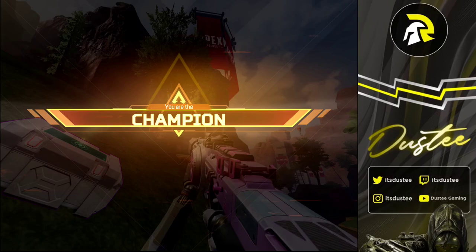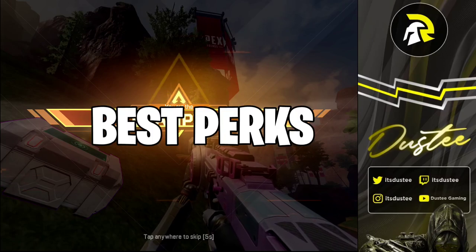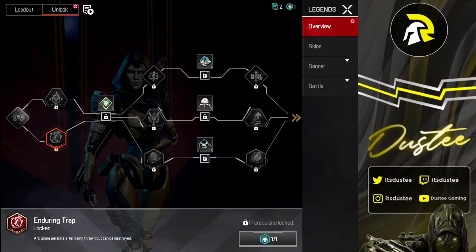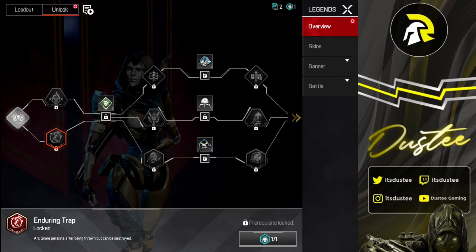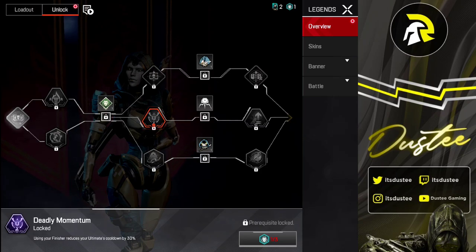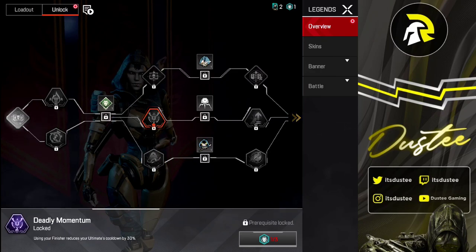For the final part of the video, let's talk about perks you can use with Ash. The first perk is Enduring Trap — the trap lasts longer but can be destroyed by enemies. It's a balanced perk, give it a try. Deadly Momentum reduces your ultimate cooldown by 30% when you use a finisher — it not only recharges your shields but also acts as a free ultimate accelerant. Definitely use that, it's going to be really useful in aggressive third-party situations.